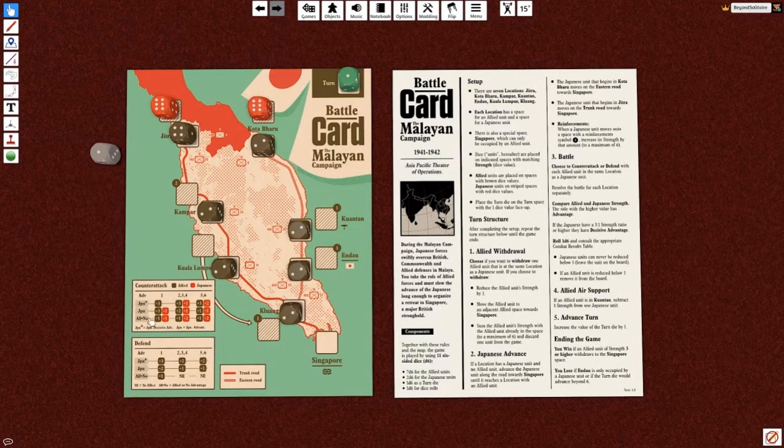Maybe we just need to get out of here. This die is going to reduce by one to three, and then we add it to the two here, so I remove this die and make this one a five. When you withdraw, you lose a little bit of strength, then move towards Singapore and take the sum of the dice at the new location. Then we have a Japanese advance - since this location no longer has an allied unit, the Japanese die advances here.